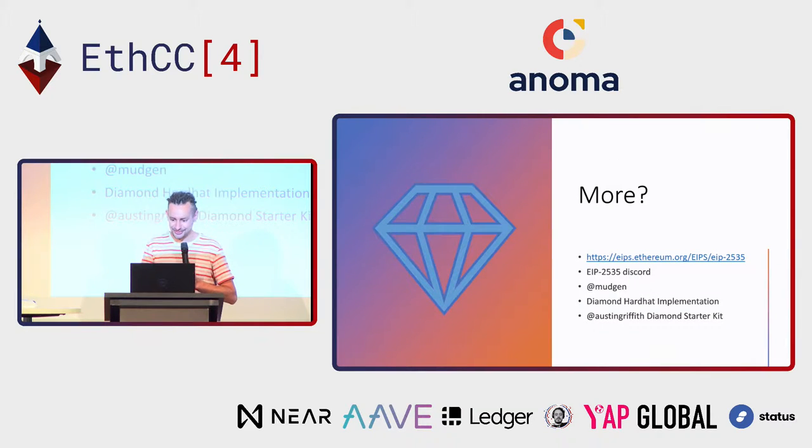Thanks for your attention. If you want to know more about this, I really encourage you to read the EIP itself — there are a lot of things I didn't take the time to describe. There is a Discord server in which you will find many members developing using this EIP, and also Nick Mudge, the EIP author, who is always helpful. He made different implementations of the Diamond using Hardhat with different parameters — you can use that to get a quick start. And Austin Griffith made a killer tutorial on his scaffold called the Diamond Starter Kit, which you should be able to find on YouTube.